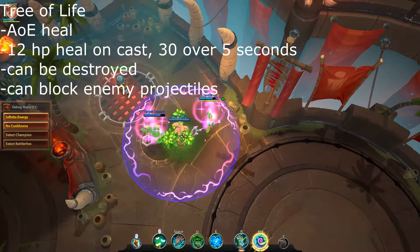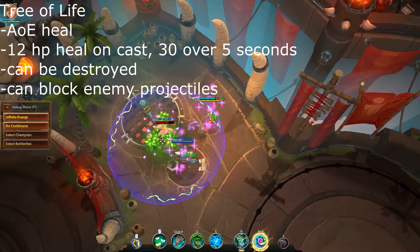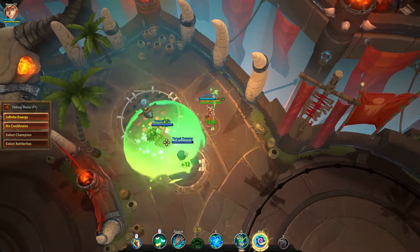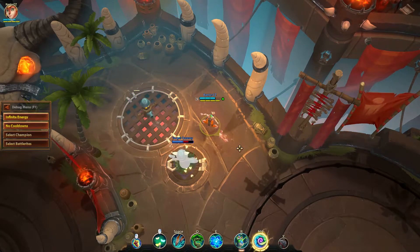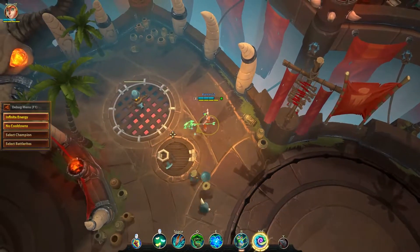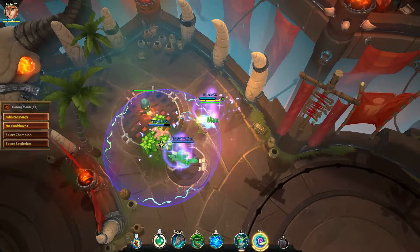Tree of Life is probably Blossom's signature ability. This sapling heals herself and every ally around it for an initial 12 HP and another 30 over 5 seconds. When used well, this ability can easily change the game. Always keep in mind that your opponents can destroy the tree, ending the healing effect. Since the tree only has 24 HP, it only takes about 2 attacks to destroy. This can however be used to your advantage, since you can use it to block your opponent's attacks, especially those that deal no damage, like Jade's Disabling Shot. Also, try to remember that the tree can be healed — using Nourish on it not only ensures it survives the full 5 seconds, it also gives you energy. Blossom can get to her ultimate very quickly by spamming her healing ability.